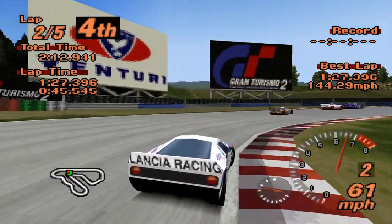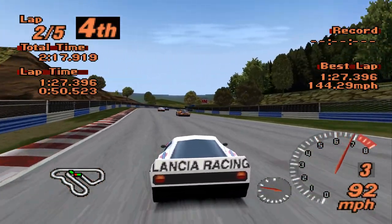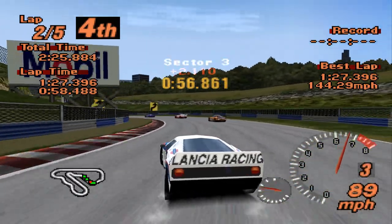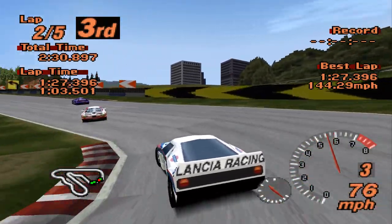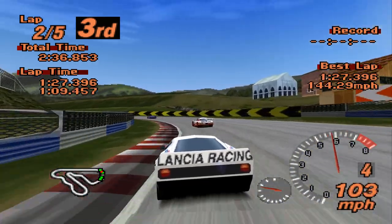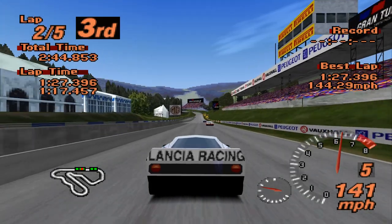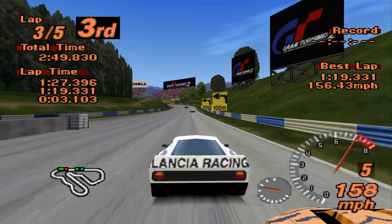Certain tracks like Grindelwald are obviously in Switzerland, and Tahiti Road isn't actually on the island of Tahiti - it's an island near there where the actual track map is a one-to-one recreation. We're on four points - I think it means we need to place four higher. I won't risk it. If I can go for more track position I will, but I think that's sort of it. You can see the straight-line speed that Supra has - it's just absolutely night and day difference.